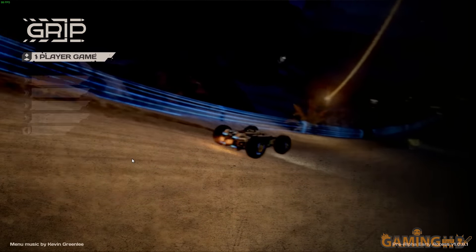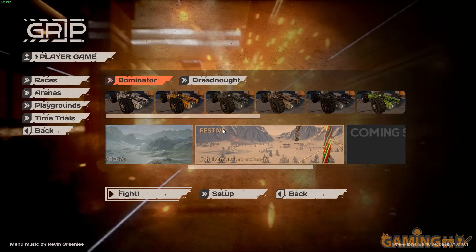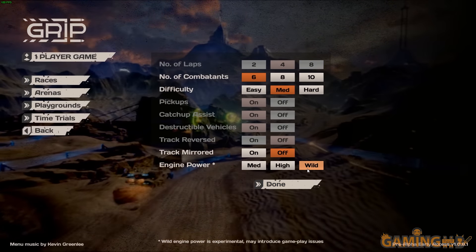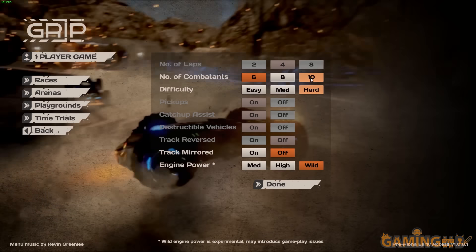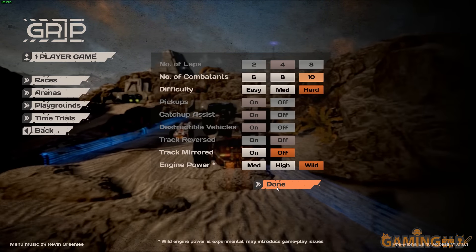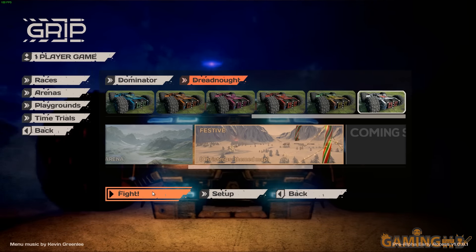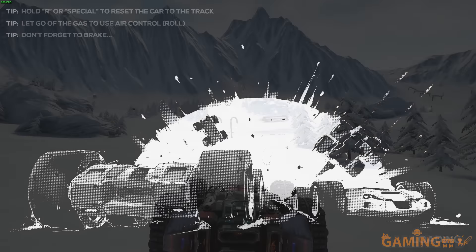Let's try some of the other modes. I'm going to pick the arena and that festive map with the Dreadnought. In the setup you can see what kind of options are available — I can put the engines on wild, which means they'll go a lot faster, and enemies on hard with 10 combatants. The wild engine may introduce some gameplay problems — it's uncontrollable. It's the danger zone.